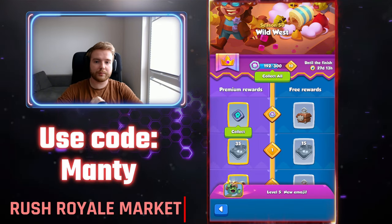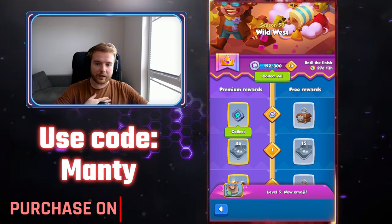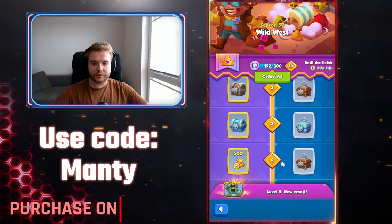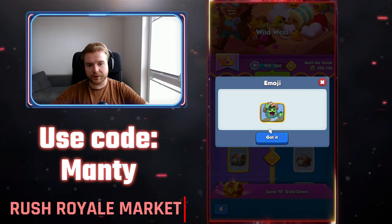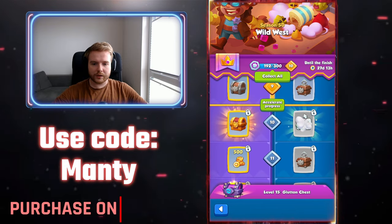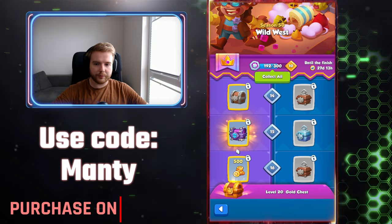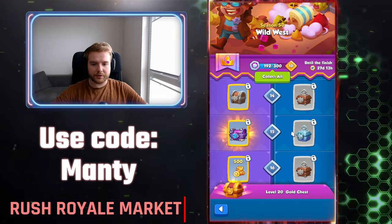We are in the season pass - Season 50 is called Wild West, that's the theme of this season. The first reward you get while purchasing the premium pass is a rune key. Scrolling down to see what's new in the season pass: we get a new themed emoji - it's one of those meme songs, whatever it was called. Another new thing is another emoji, a free one this time - not my favorite. And on level 15 from the premium pass, you get a Glutton Chest.